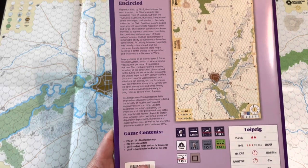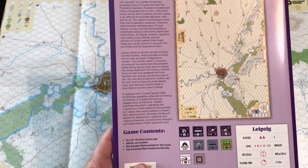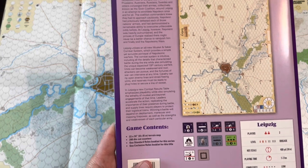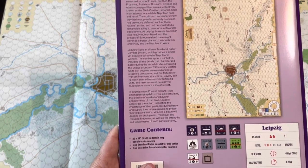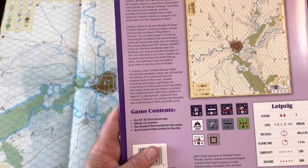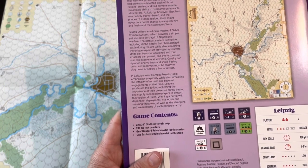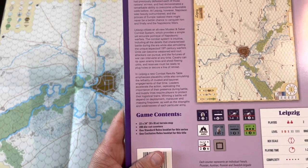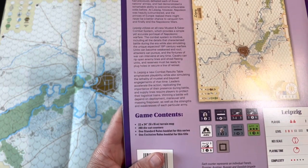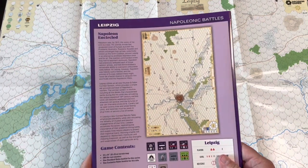The back of the box explains the system. Leipzig — copyrighted 2010 — utilizes an all-new Musket and Saber combat system which provides a simple yet accurate portrayal of Napoleonic warfare. The combat system is intuitive, including all the details that characterize battle during the era while simulating the unique aspects of 19th-century warfare. In Leipzig, the new combat results table emphasizes playability while simulating the lethality of musket and bayonet engagements. Leaders accelerate the action, and supply lines require players to protect their logistic trains while winning depends on deployment, maneuver, and massing firepower.